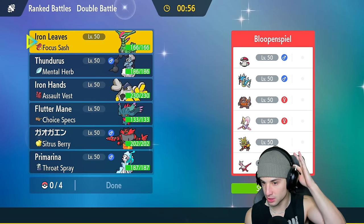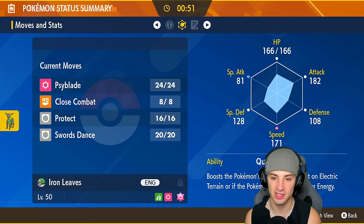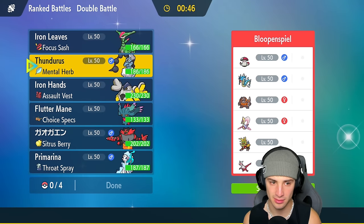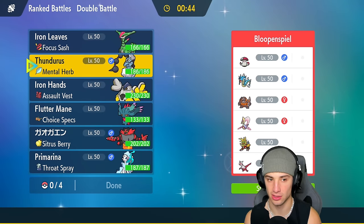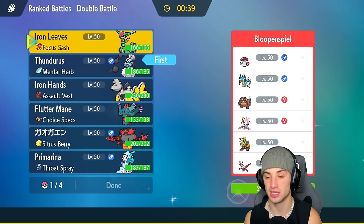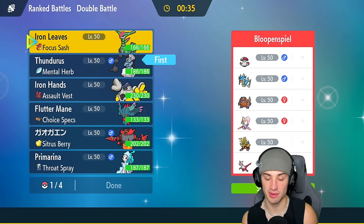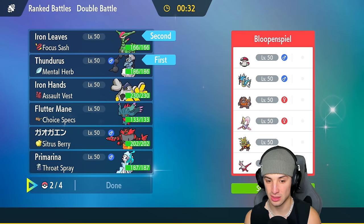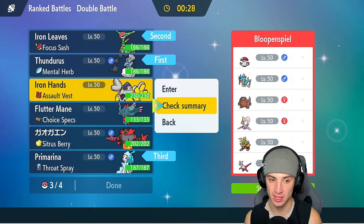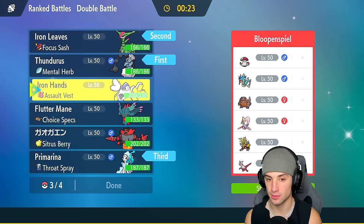They also have Gyarados with Intimidate and Amoonguss for support, so special attackers could be really good for me. I kind of want to go into Iron Leaves here, but if they drop my attack stat I really don't like that. I could go Iron Leaves and Thunderus, set the terrain, and start getting after it. Rhyperior is a bit of a threat within Trick Room, so I could go Primarina as a late-game Pokémon, with Iron Hands to save as a closer.